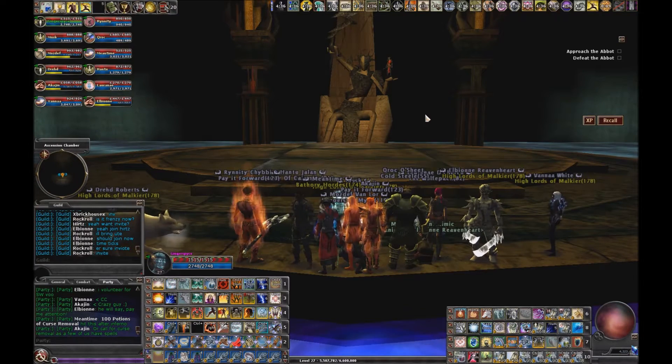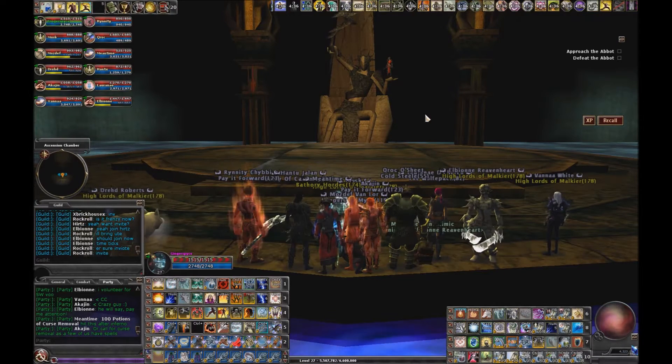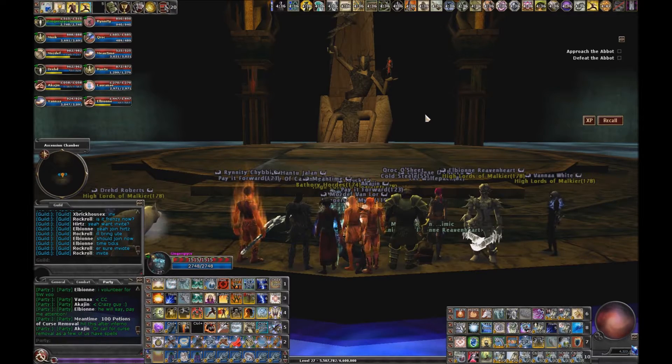We will be DPSing the Abbott down to 50%. After all the D-doors are done, DPS the Abbott down to 50% and then he's going to take a break and three death knights will appear. We're going to beat them down in a specific order: there's one with no aura — we get that one first; there's one with a tensor transformation — we get that one second; and there's one with a red globe around it — we get that one third. I'm going to call that out as we're doing it. Once the three death knights are dead, it's the final beatdown — we just need to beat the Abbott down to zero and we win.